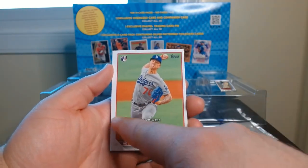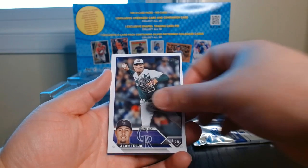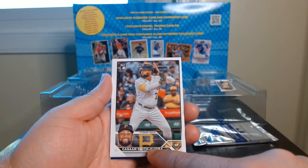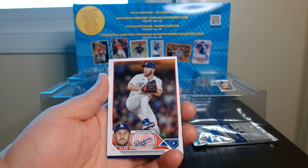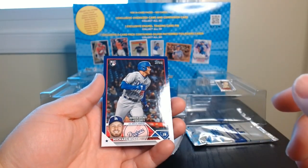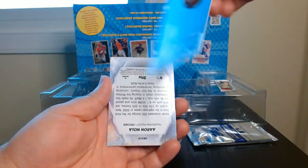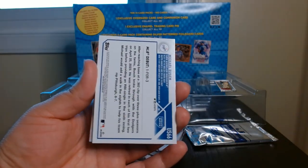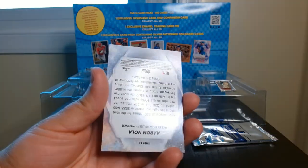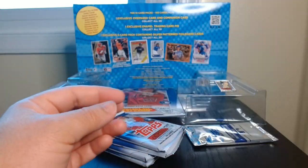Now we're starting to see the horrible centering. The Rutschman was surprisingly actually good. Oh okay, we're gonna get a blue one — Smith, Jigba, is he related to the football player? Let's look at this horrible centering. This is a blue parallel — not numbered — a blue parallel of the Rookie Debut: Michael Bush. And we have Aaron Nola right there in the Stars of MLB.